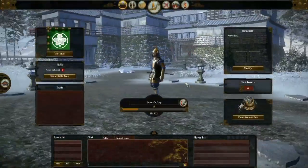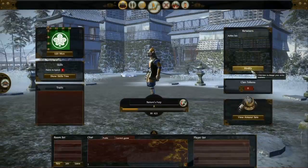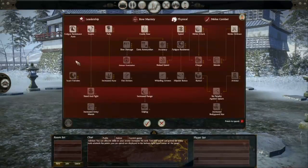I can now of course choose to go into any of the surrounding regions. But first, time for a little dress-up. Here I can modify various different aspects of my avatar, and I'm going to spend some skills on the skill tree.